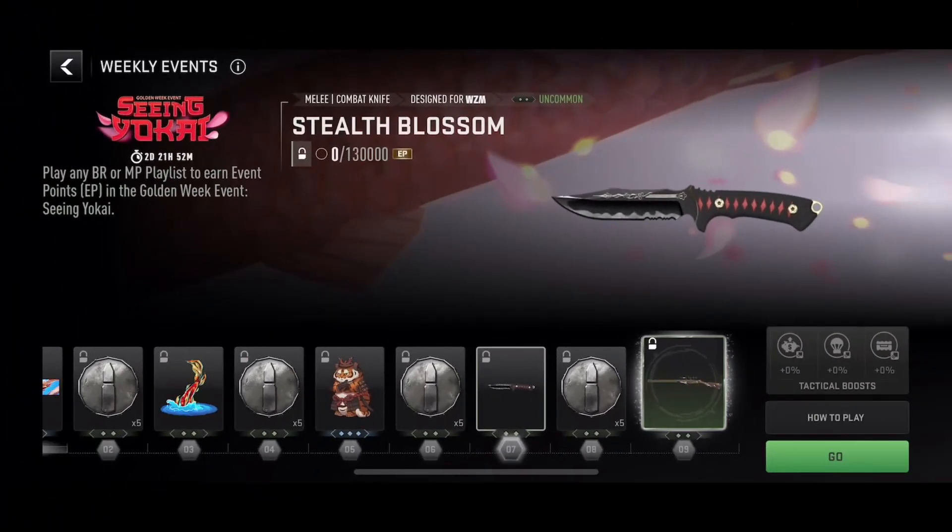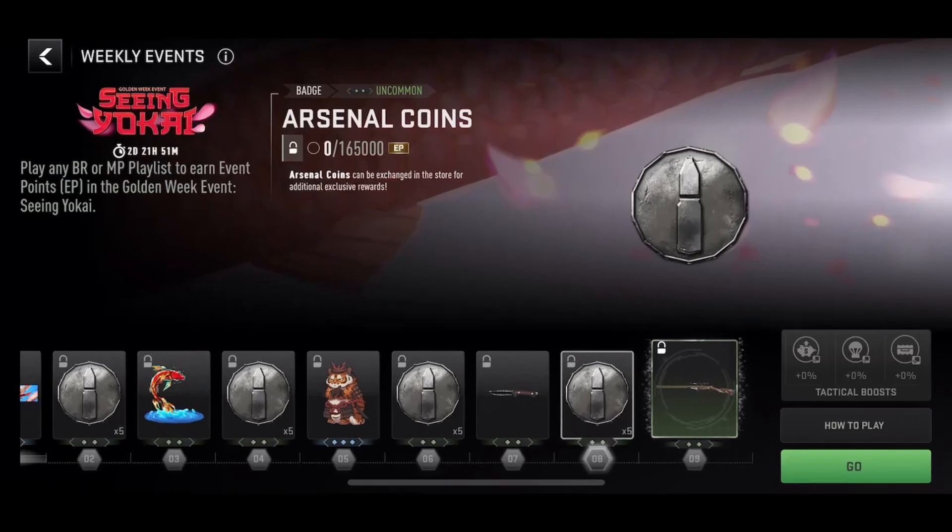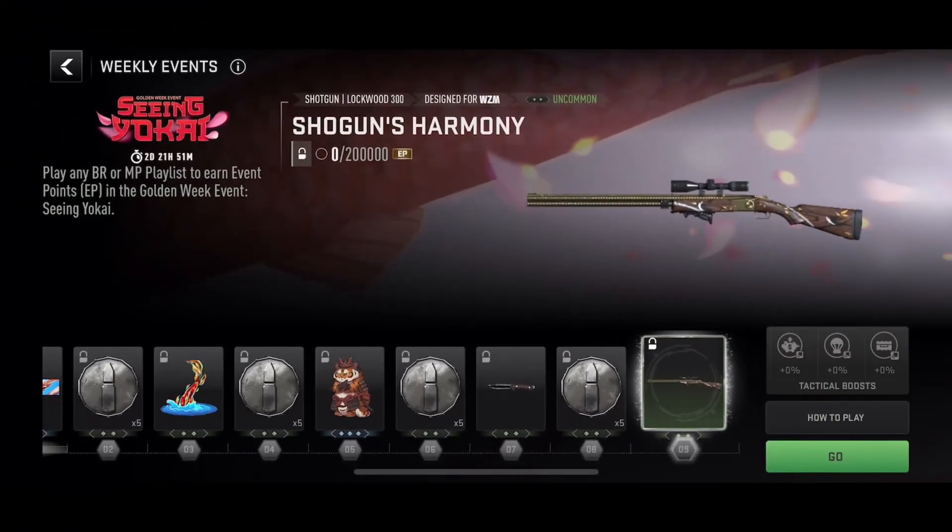For level seven, you have to earn 130,000 event points to get yourself the Stealth Blossom blueprint for the combat knife. For the eighth level, you have to earn 165,000 event points to get yourself five more Arsenal coins. And lastly, you have to earn 200,000 event points to get yourself the Shogun's Harmony blueprint for the Lockwood 300 shotgun.